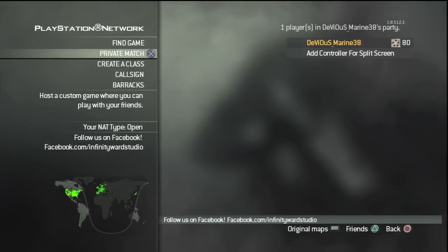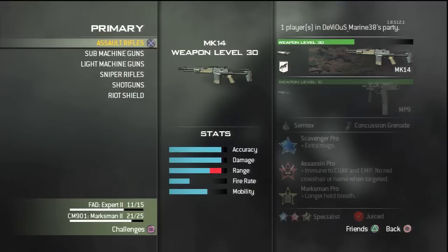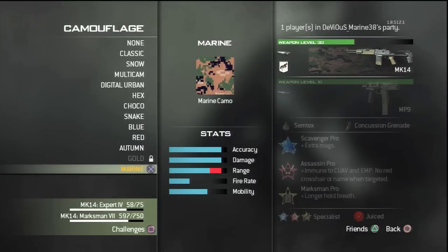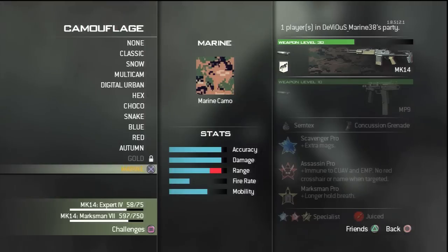Hey, what's up guys, DBS Marine38 here bringing you guys this short video. I just want to show you guys this marine camo that I actually got. I have no clue how I got this camo — it actually just showed up. I went to go change the camo on my MK14 and it showed up at the bottom, and I can actually put it on all guns. I did not do any of the glitch things I saw on YouTube. It just showed up.